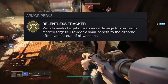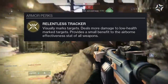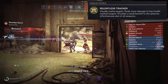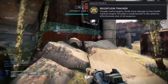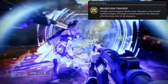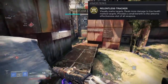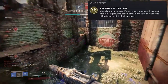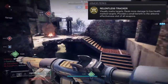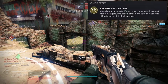Before we look at how Foe Tracer looks, let's look at what it does. Relentless Tracker: visually marks targets, deals more damage to low health marked targets, and provides a small benefit to airborne effectiveness for all weapons. Unfortunately this is one of those exotics stuck in Destiny 2 vanilla. I don't think Foe Tracer is great. Most people don't want to use it, which is fair. The idea of doing more damage against a guy who's already going to die with one tap doesn't appeal to me — it's more trouble than it's worth. I really hope they change some of these exotics because some of them are just useless.